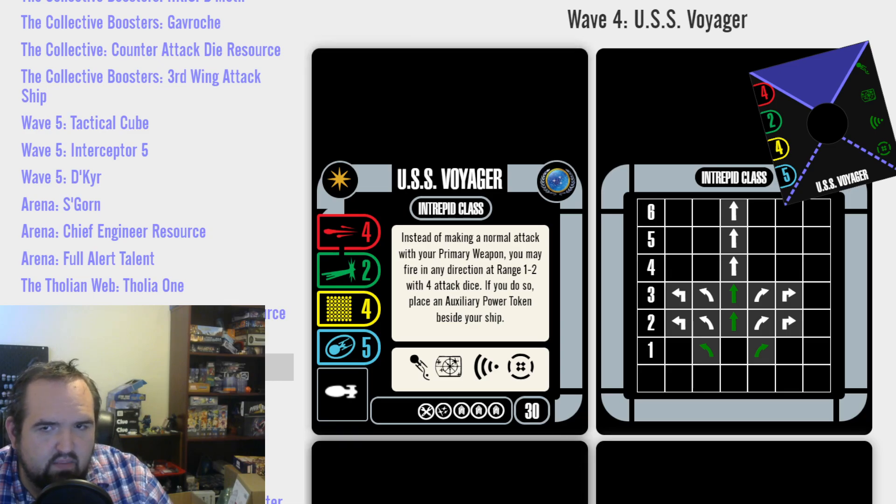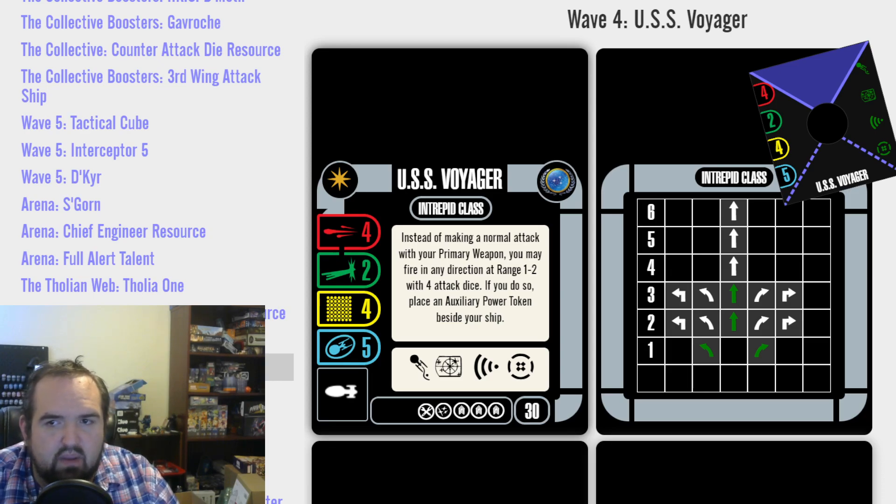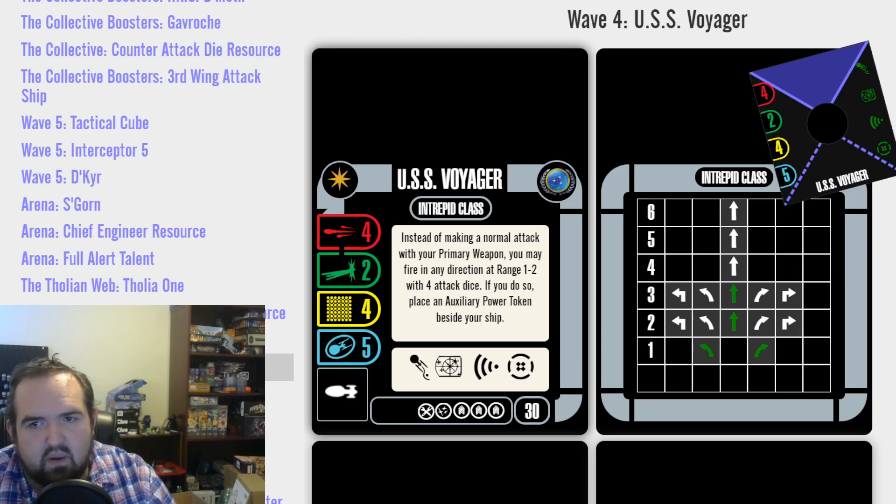Voyager has a nice stat bar before we even get to the named ability. Instead of making a normal attack with your primary weapon, you may fire in any direction at range 1-2 with four attack dice. So you're not losing anything off your primary — you're getting your full primary weapon at range 1-2, 360 degrees. That's pretty good. Now if you do so, you place an Auxiliary Power Token beside your ship. You're a little predictable. And if you look at the maneuver dial on the Intrepid, notice the lack of a one straight — that means to get a green to clear the Aux for doing 360 fire, you're doing a two or three straight or a one bank.